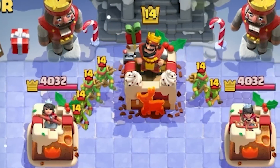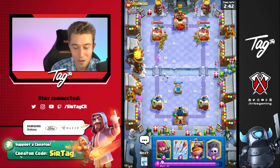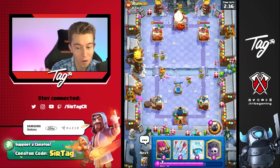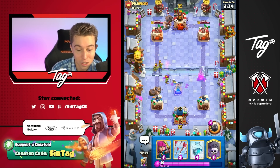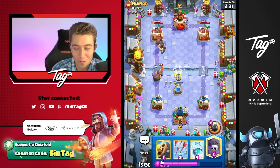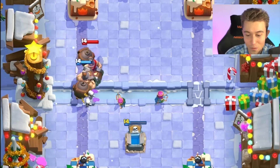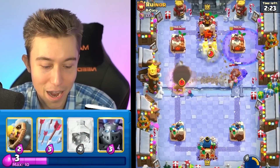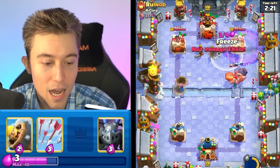Goblin Gang's out of cycle. If he's running Log Bait, that's usually his best answer to Graveyard. So if he doesn't have that in cycle, I'm going to go for Mighty Miner - also not a good distraction when you aren't going to have that in cycle, right? You can't do anything when your Mighty Miner answers are out of cycle and we go in for a freeze with the Mighty Miner. I'm actually going to click the ability and go to the other side, so it locks onto the Skeletons and then we can go in for a Graveyard here. And oh my gosh, it's three Musketeers!